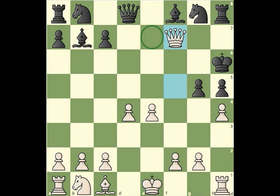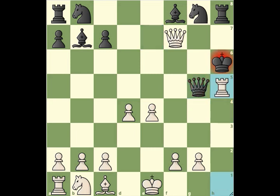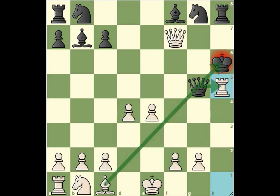Instead of doing anything, let's say black's queen goes to e7 inviting white queen for an exchange. But pawn captures on g5 — it's a beautiful checkmate. The black pawn cannot capture the white pawn because it's already pinned. So pawn captures on g5 is a check, and if queen captures the g5 pawn, then rook to h5 is a beautiful checkmate. The queen is pinned and cannot capture the rook — it's checkmate.